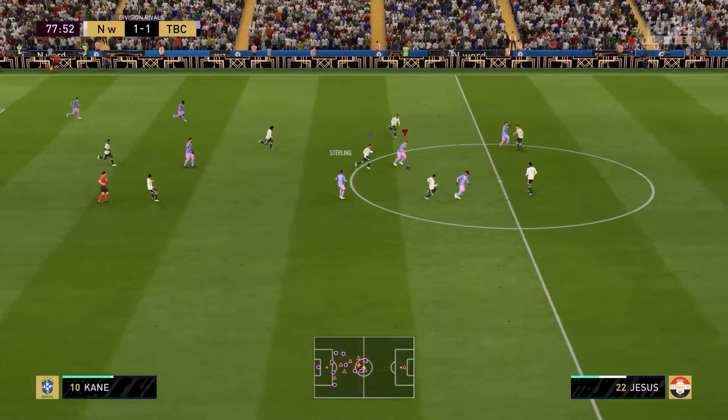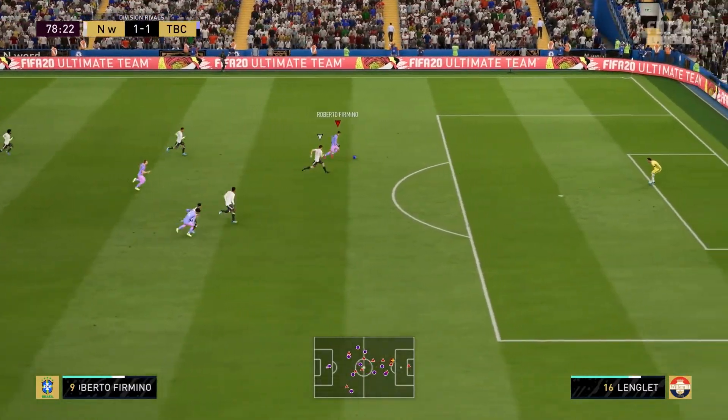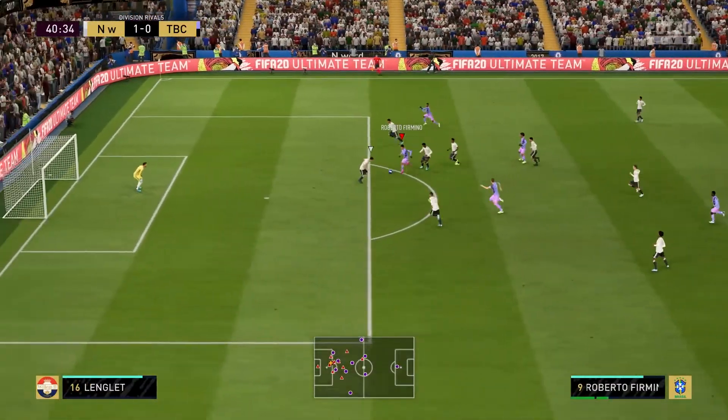He just gets in front and puts himself between the player and the ball, gets nice shots on goal, and has very good passing — as you can see right there, a pass to Firmino. So yeah, center forward or CAM.